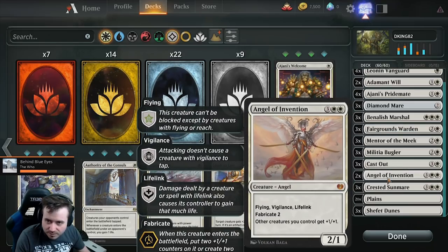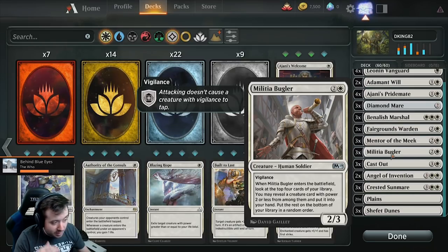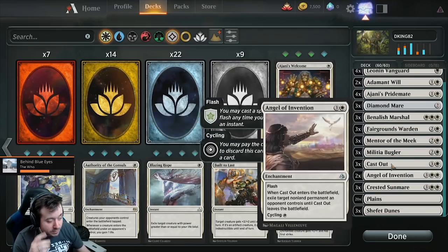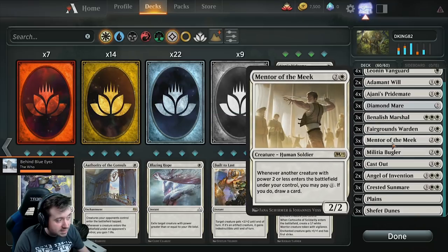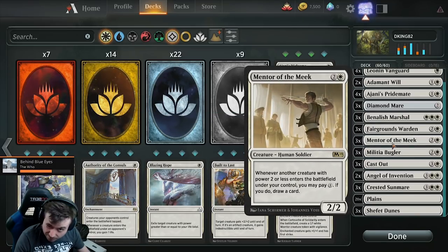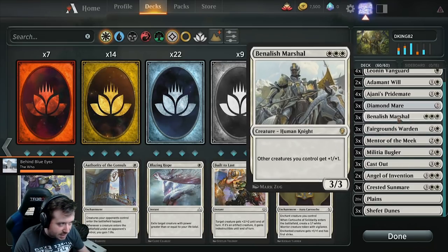Angel of Invention is obviously a good bomb and it has lifelink, so that's always great. Cast Out to stop people. Militia Bugler can actually grab your Angel of Invention — it lets you look at the top four cards of your library and grab a creature with power two or less. Mentor of the Meek lets you pay one additional mana whenever a creature with power two or less comes out, and you get to draw a card.